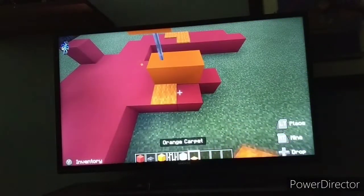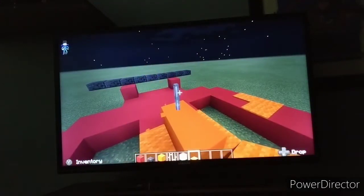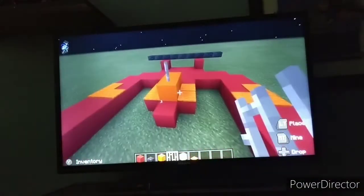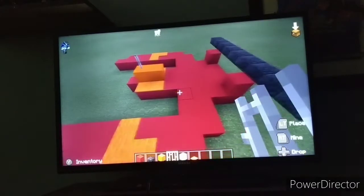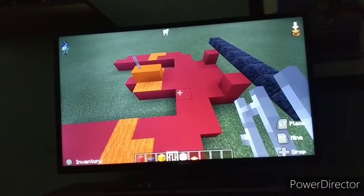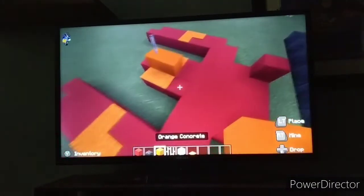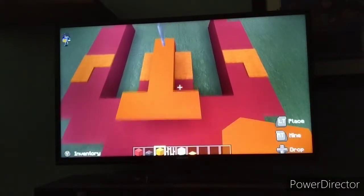I'll also be showing you guys my version of Zane's catamaran, so if you want to see more Ninjago tutorials make sure to comment down below what you want to see. Something I kind of forgot to do — this section definitely comes out a little bit more, so I'm going to do that.